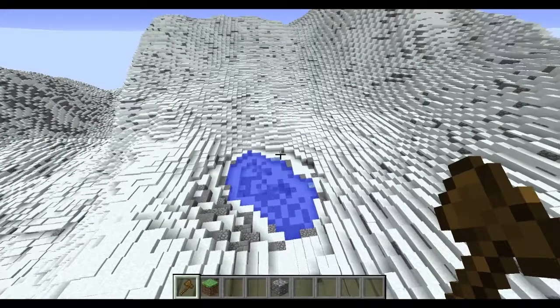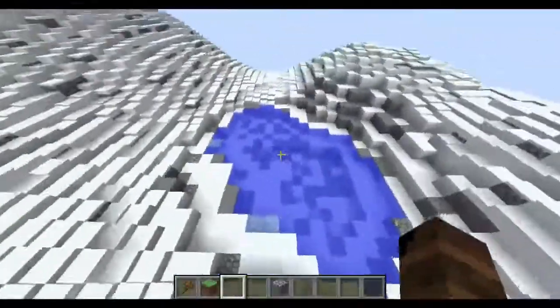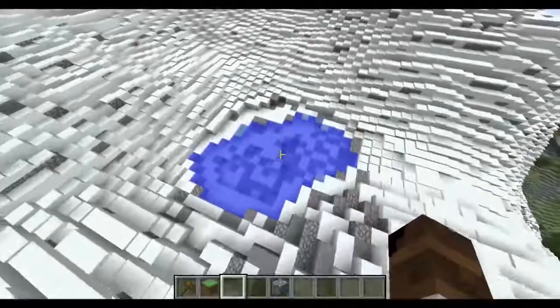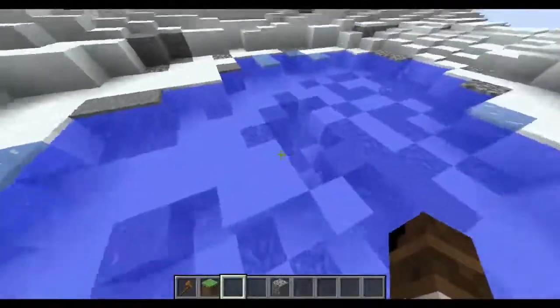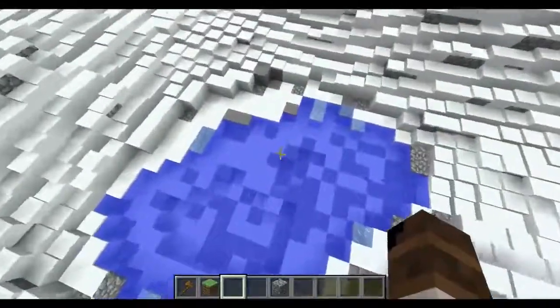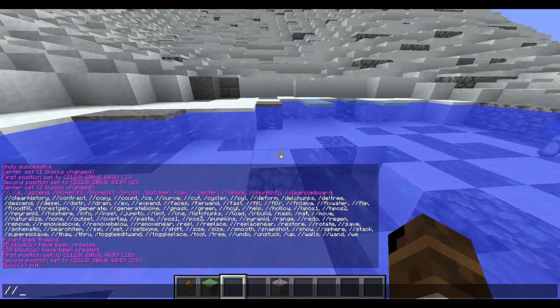What's up everybody, my name is The Claw and I got another WorldEdit tutorial. This is the drain command — you would use this if you got some water laying around, like a lake you screwed up on, that shouldn't be in this frozen mountain because it's freezing over and you want to get rid of it.